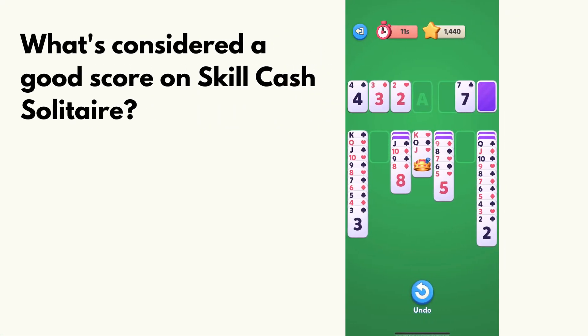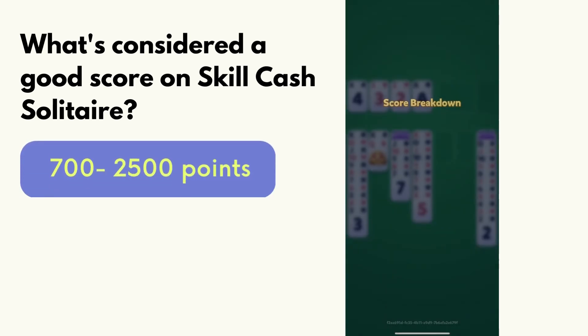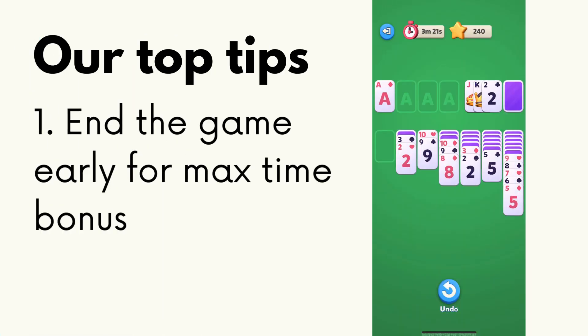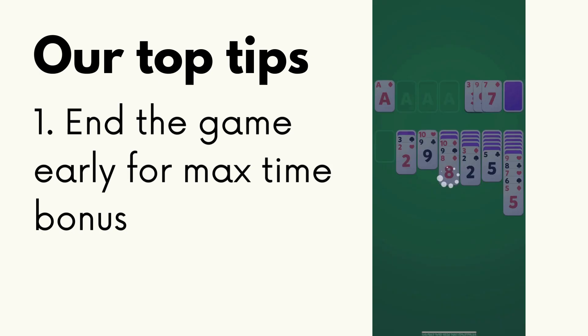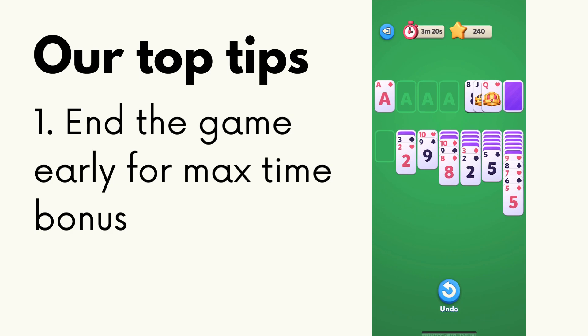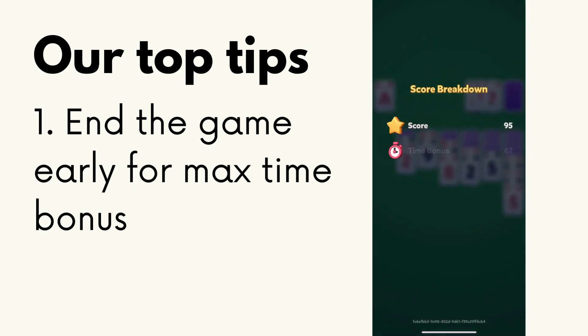You might be wondering what's considered a good score on Skill Cash Solitaire. Anywhere between 700 to 2,500 points is considered a great score, but it's all relative to the game because not all decks can be solved — so sometimes a 700 score is going to be the best that you can get. My first tip is to end the game early as soon as you're out of points. Time plays a big factor into your score, so as soon as you're out of points, end the game to get the best time bonus possible.